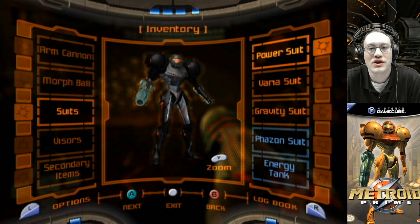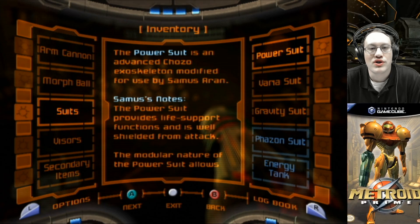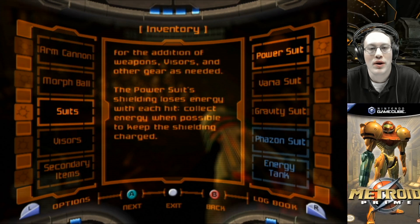Now we're going to look at Samus' suits. The power suit is an advanced exoskeleton modified for use by Samus Aran. Samus' notes: the power suit provides life support functions and is well shielded from attacks. The modular nature of the power suit allows for additions of weapons, visors, and other gear as needed. The power suit's shielding loses energy with each hit. Collect energy when possible to keep the shielding charged.